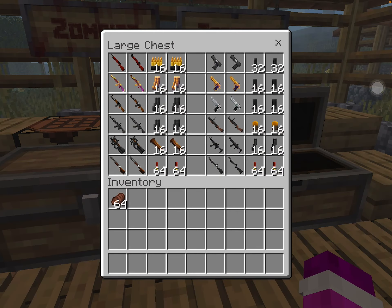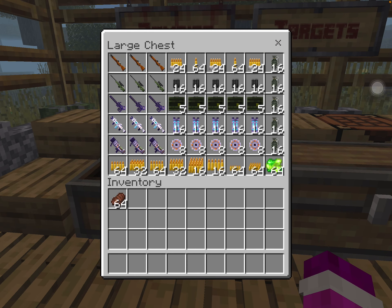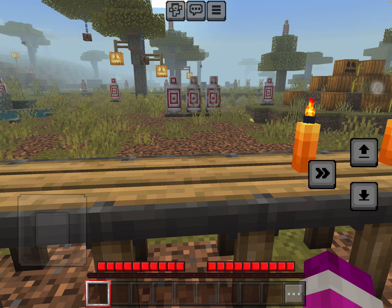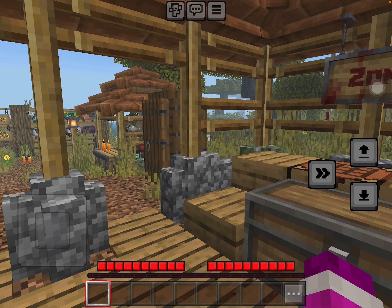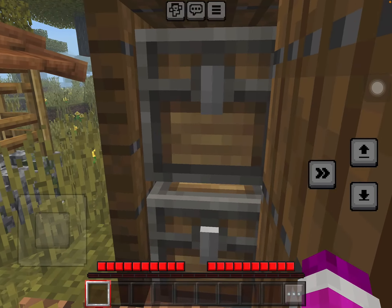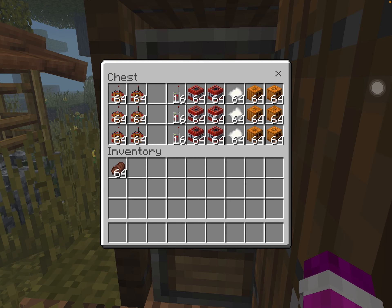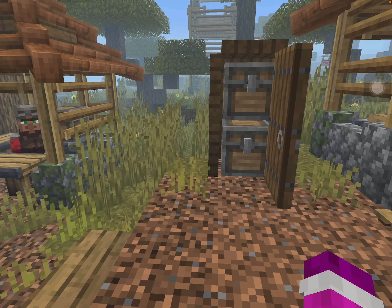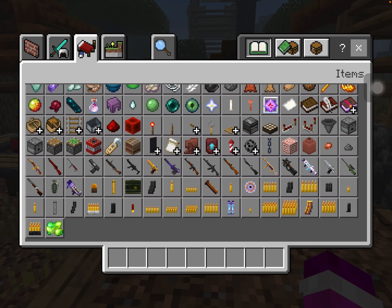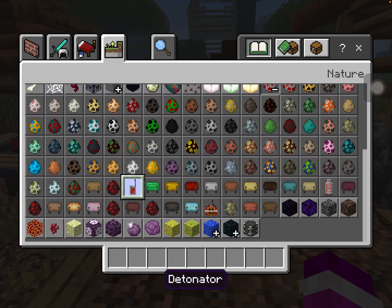So the first thing here, we got some guns. I'm just gonna give you all a look. A while back I actually did make a Radium armor review video. Anyway, we also have the new guns here and here. Let's get straight into it. I'm actually gonna hop into creative mode because hunger is an issue.